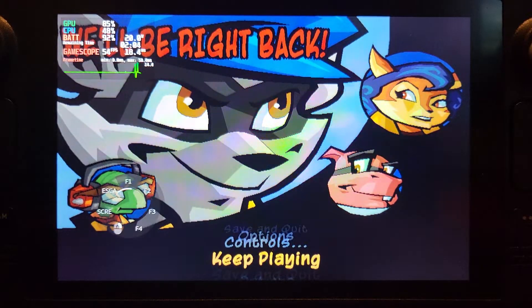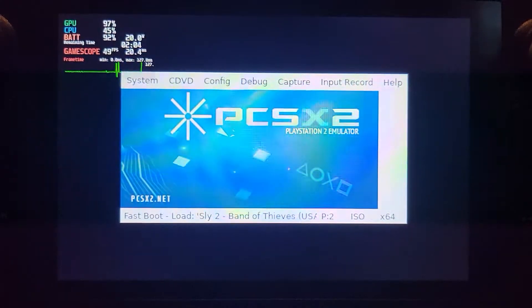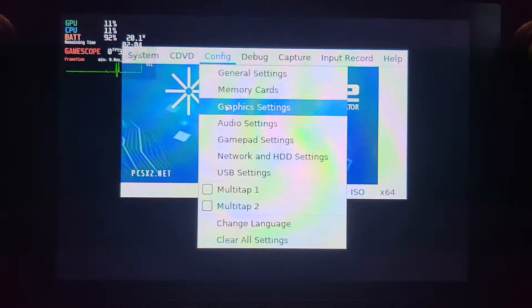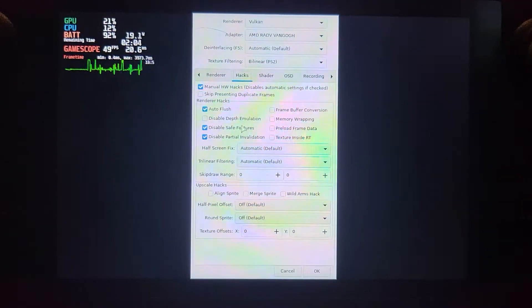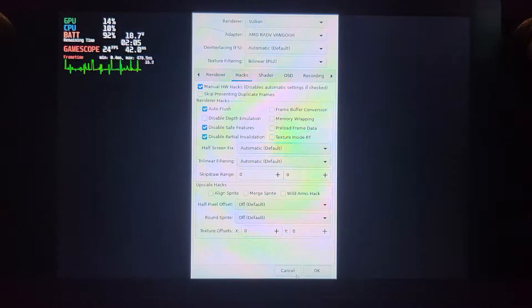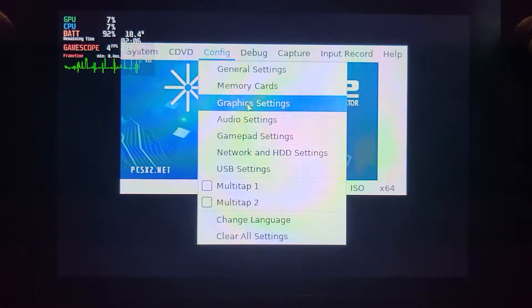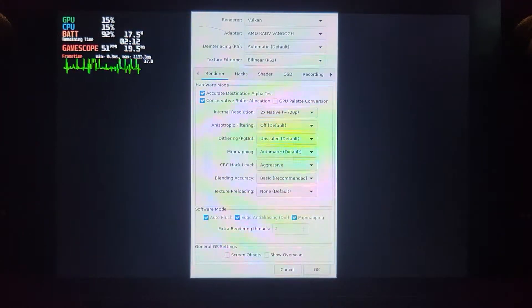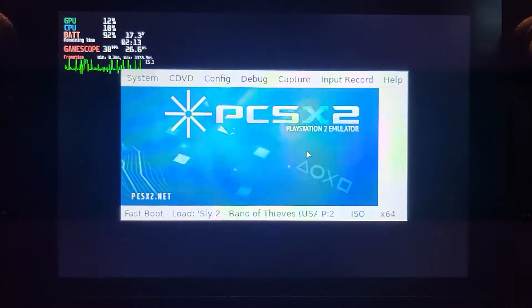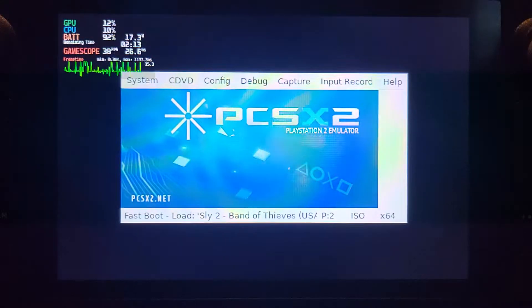One setting you'll need to change: go to PCSX2 Settings, then Config > Graphic Settings, and in Hacks check the box next to 'Disable Safe Features.' You just need this if you have a resolution set higher than native with no multiplier, because you get some incorrect upscaling and the black lines aren't in the correct position.